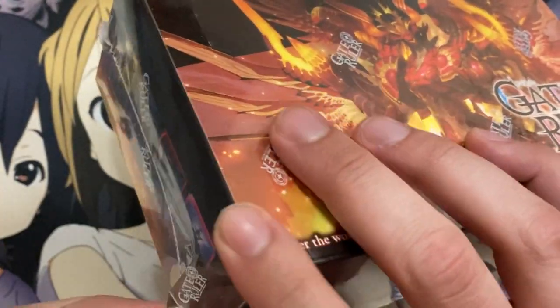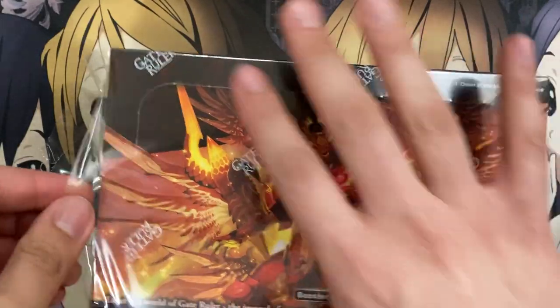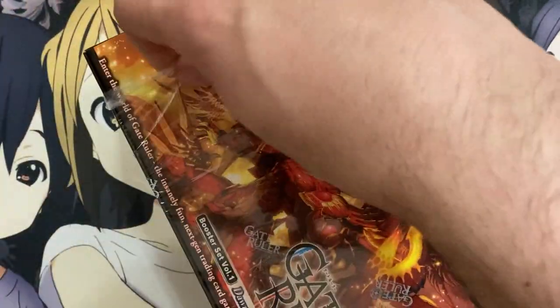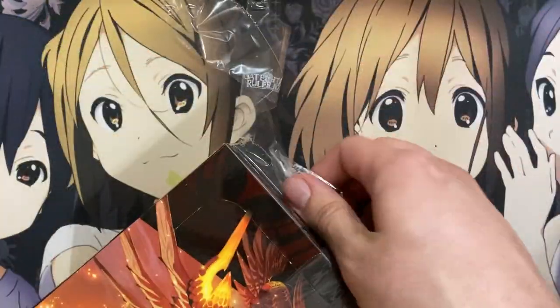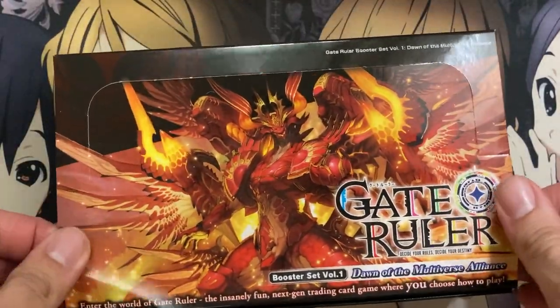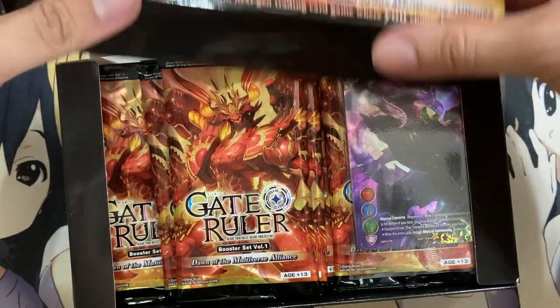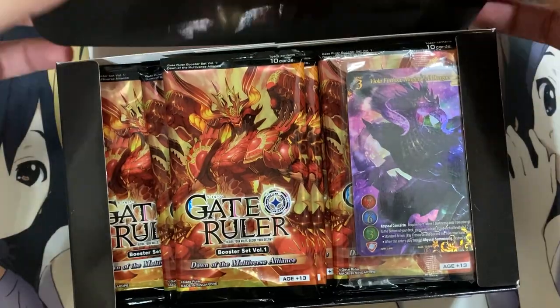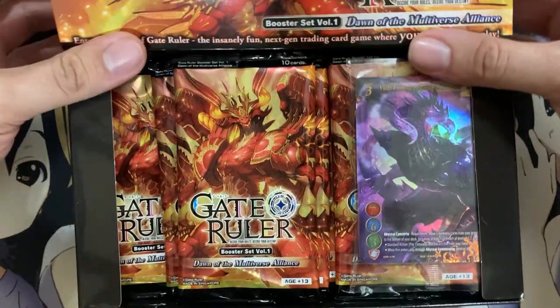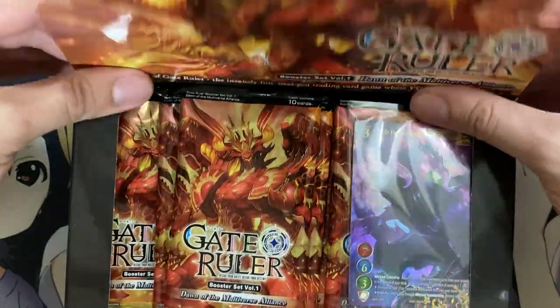So let's go ahead and get started. I'm going to try to preserve the box as best I can — I don't want to damage it. It looks really awesome. I think it's one of those boxes with three rows of packs. We'll try and open it as best we can. The art of Future Card Buddyfight lives on in this card game. Let me see if I can open this correctly like the display says. There we go. Perfect.